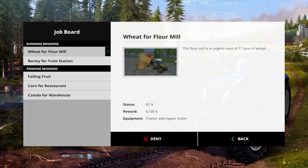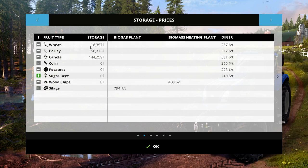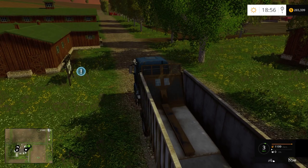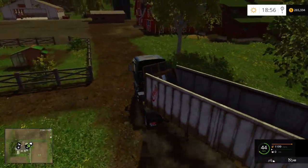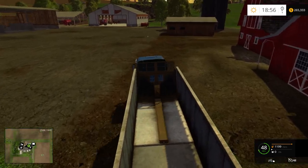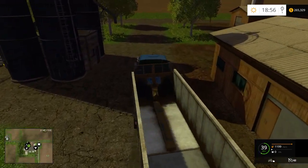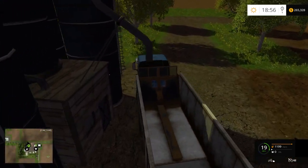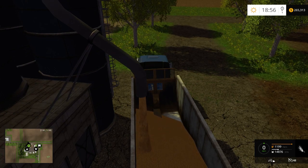We're actually going to be short, so we won't actually make this one. Barley needs 38 tons — let's do the barley. Because we're going to be short on wheat, we don't have quite enough. We have 57, and it was 63 I think, so we don't have quite enough for that. Let's grab barley — we need to go to the west, and they only require about 35 tons, which is about 35,000 liters. We'll just take a full load.